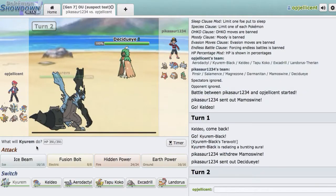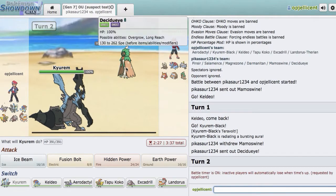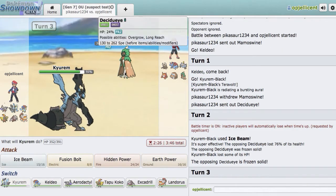Actually, I'm going Kyurem-Black this time — I don't care. He's definitely going Decidueye, so we actually got the play right this time, which I probably should have done last time. What I'll do here is just go right for Ice Beam. We do a lot of damage — didn't knock him out though. And we actually froze him! That sucks for him — I feel for him. Go for the Ice Beam right here.